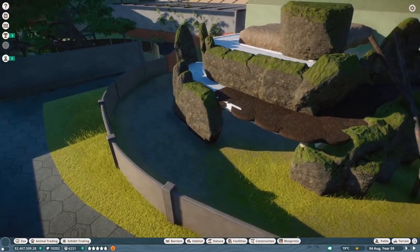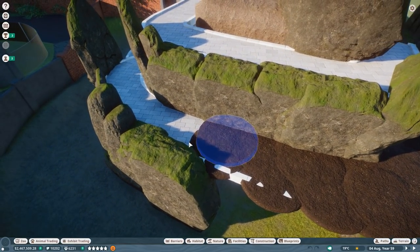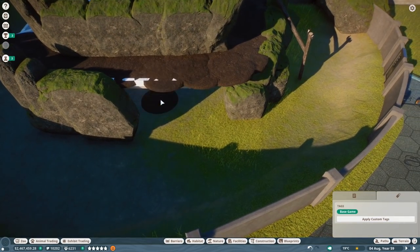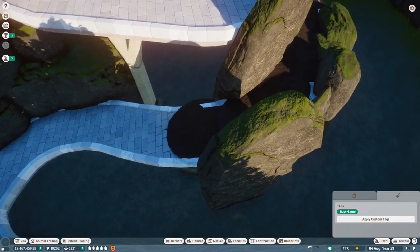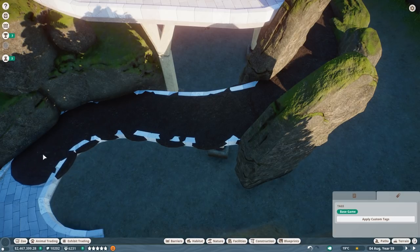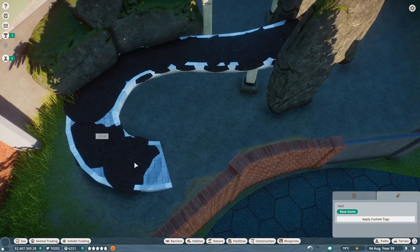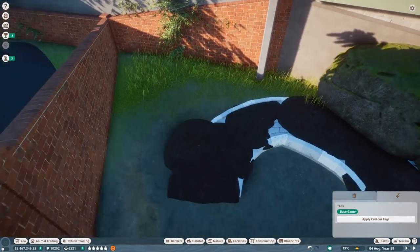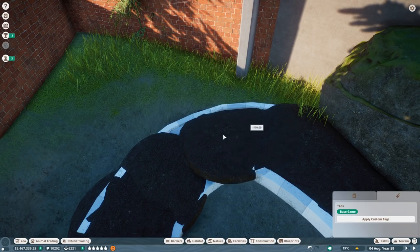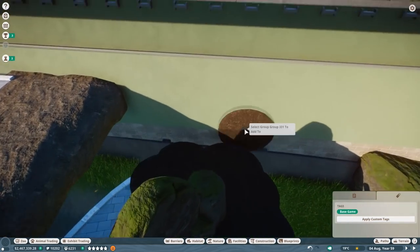Let's start the building approach. I'll pause the game to focus on building first and then figure out enrichment placement, making sure there's a privacy area as a shelter. But before that, I want to finish this bridge area — more of a subtle hill incline — making everything look very jungle-ish. We're using these pieces that look like dark soil; it's actually mulch.